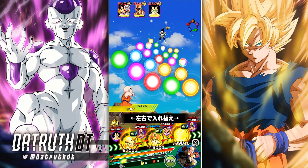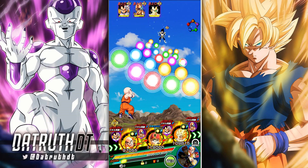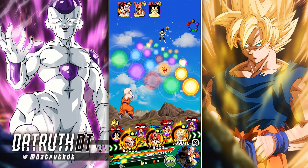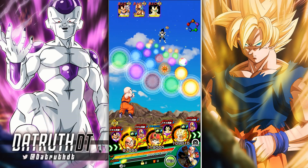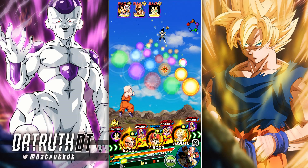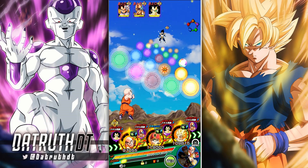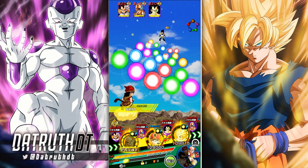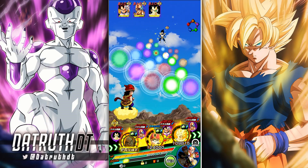I do have a couple of Kid Gohans here and also I've got some Goku, so Gohan will be able to look pretty good. So let's go ahead and do this. Krillin is an AoE unit and he does have a chance to stun with every single attack, so let's just see how this is going to go.